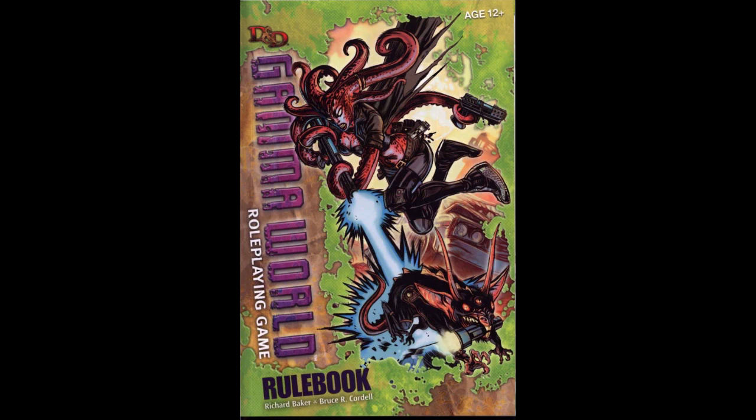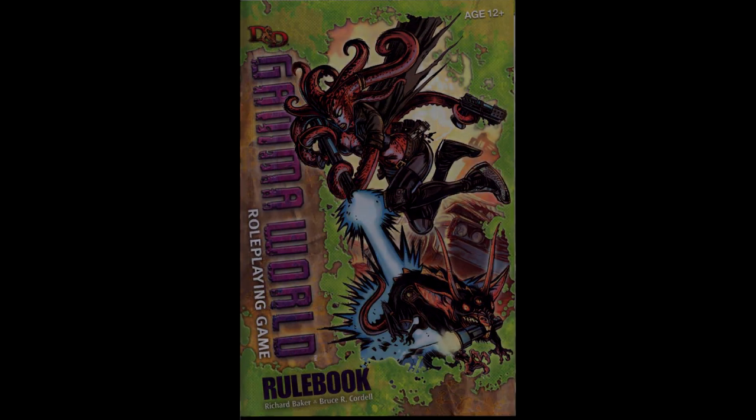Gamma World is a long-running RPG that can be best described as science-fantasy meets post-apocalypse. Originally published in 1978, Gamma World has gone through many owners and editions, some being rooted in AD&D's mechanics, others in the color-coded tables from Marvel FASERIP, and in this review we'll be looking at the 7th edition, released in 2010, that integrated mechanics from D&D 4th edition and a controversial collectible card-based approach. How does it hold up? Well, let's find out.